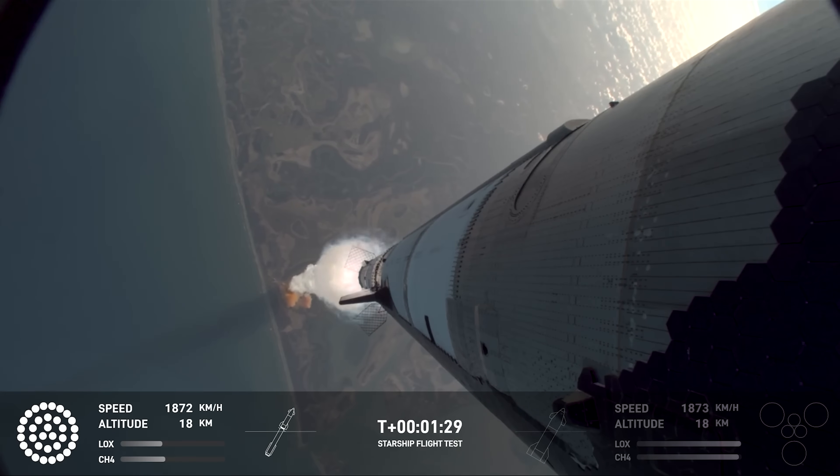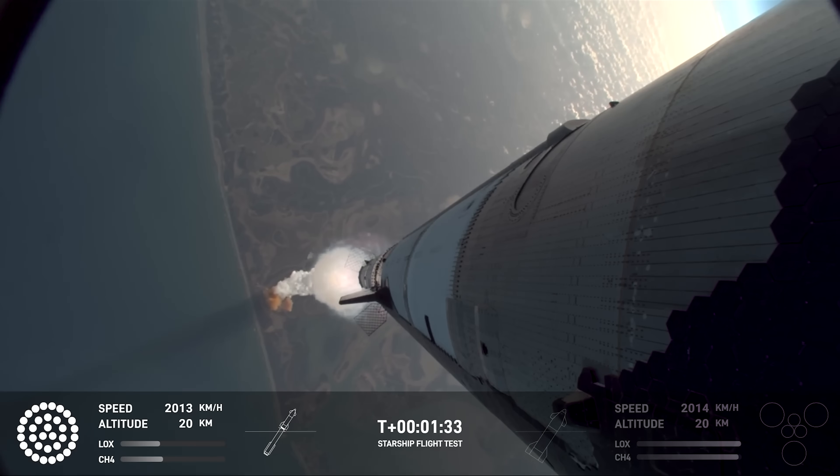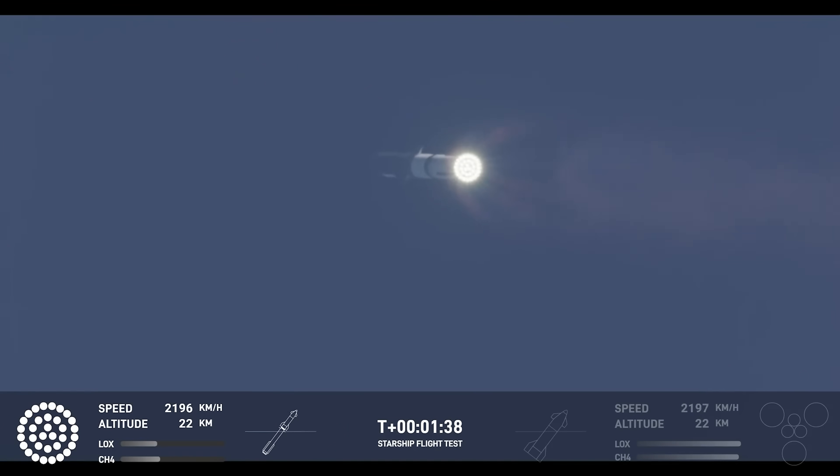Beautiful views of the vehicle on ascent, pitching downrange away from the launch tower. Next thing coming up is hot staging. We're going to look for six engines to ignite on ship while we're still attached to the top of the booster.